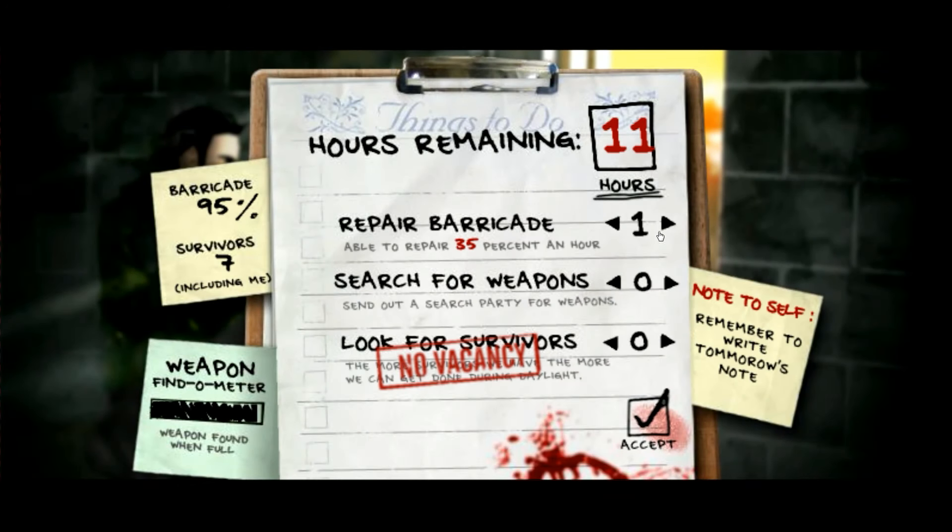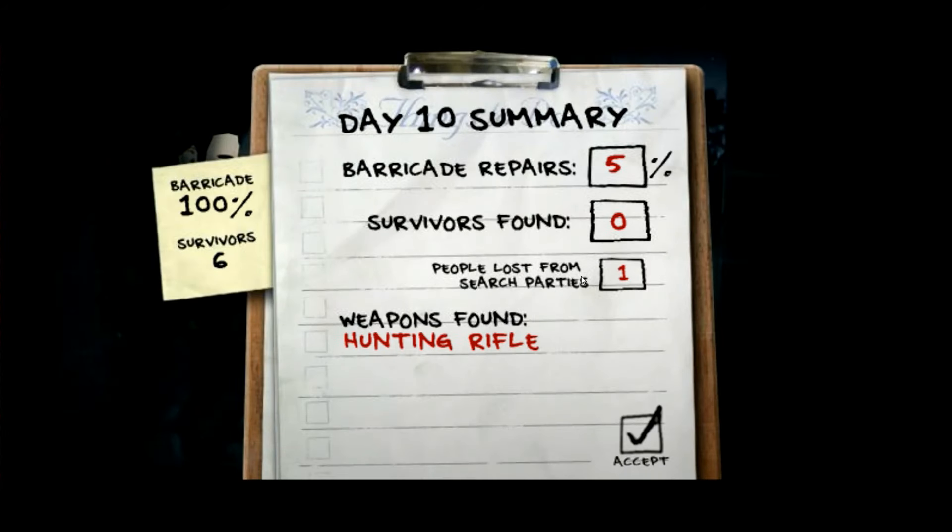We haven't dropped below 50 barricade health, which is really good — I usually always drop below 50. Day 10 summary: barricade at 100, six survivors, we lost one from our search party, and we found a hunting rifle. I don't really use it since it's a single shot. That's gonna conclude part one of our Last Stand let's play — we have 10 more nights to survive.